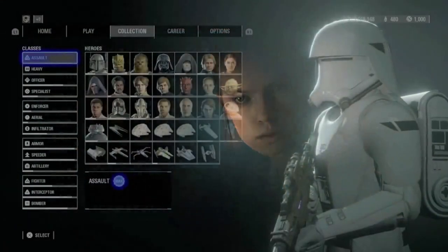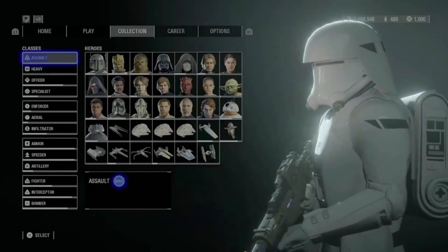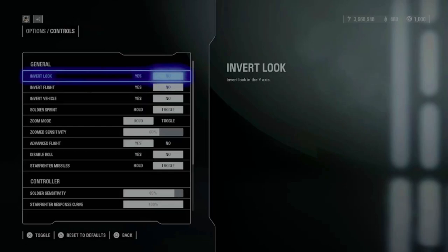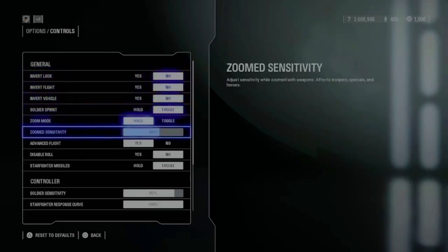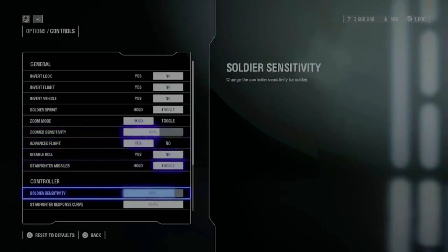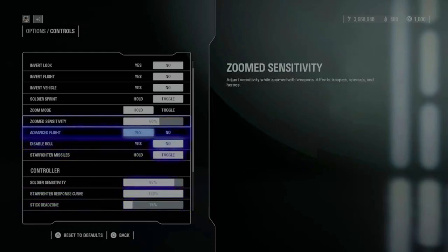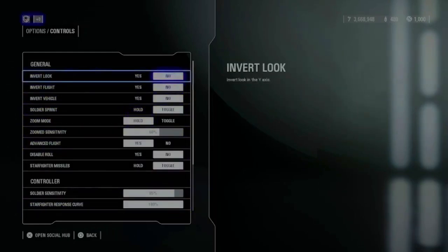Before we talk about the star cards, let's have a quick look at the settings. I have a zoomed sensitivity of 60% and a soldier sensitivity of 85%. That's pretty high and I can work with that really well, but you have to choose what fits best for you. I have a stick deadzone of 15%, but that's not so important.